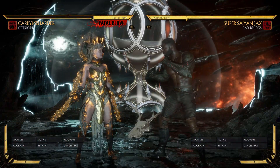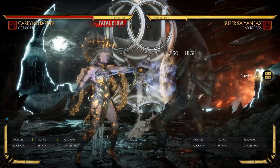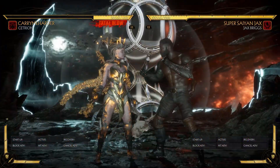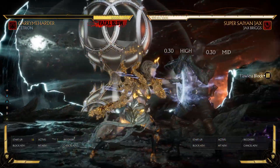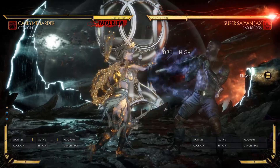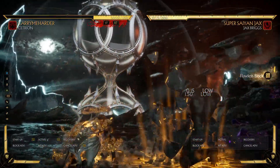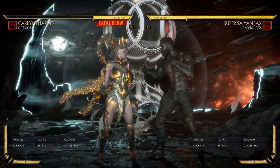At that point, you force the Cetrion to have to think about what they're gonna be doing. If you're not making every single amazing read possible and forcing the Cetrion to stay honest and play control honestly with you, if you're not able to flawless block and use reversals, if you're not able to basically play perfectly against the Cetrion — making all the right reads, making all the right plays at the right times, flawless blocking the right strings, calling out the teleports — there's so much that Cetrion doesn't have to think about, whereas your average character is gonna have to rack their brains making the right read.